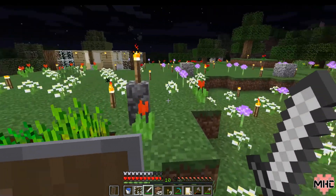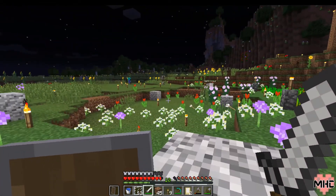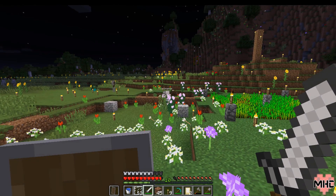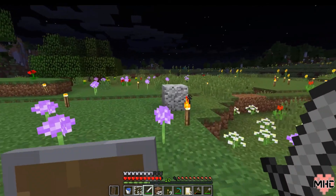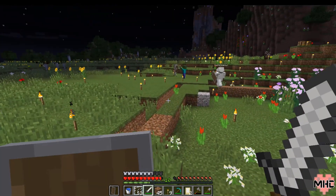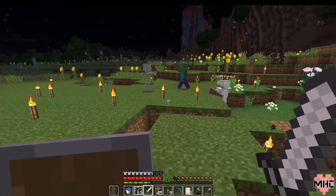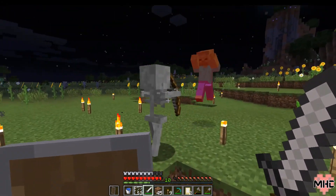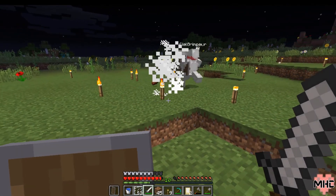Is it nighttime up there? Yes it is. Our sharpshooter skeleton friends just sit out there and try to snipe us. You need to get a bow and try to snipe them back. The spiders won't give any string. Oh no - this is awesome - the skeleton and the zombies are now fighting! I love it when they do that.